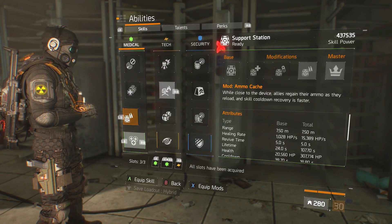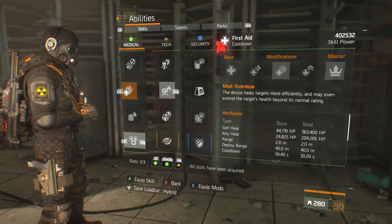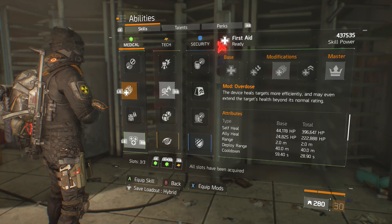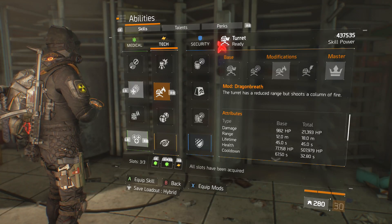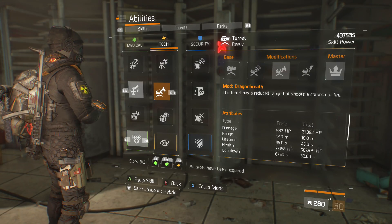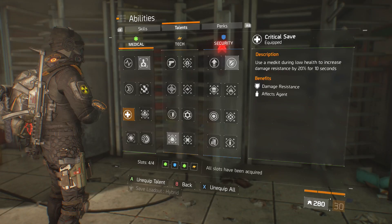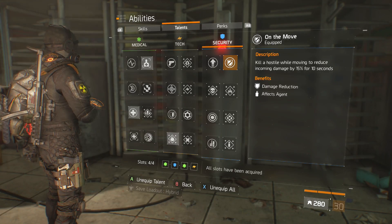For abilities — from what I was running in Resistance — my overheal gives almost 400k self-heal and over 200k ally heal. The turret is at 21,393 damage. That's with nothing propped, sitting at 21k already heavy hitting on its own. For talents I run Triage, Critical Save, Wildfire, and On the Move.